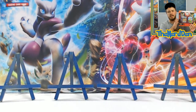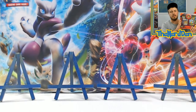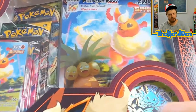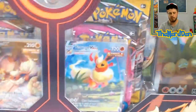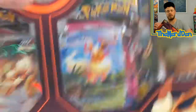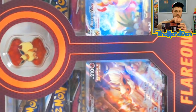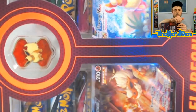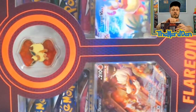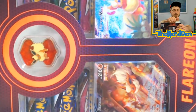Let's get back into it and open up this Flareon box. Again, we've got the nice cards, the jumbo, beautiful coin, wonderful pin — these things are super fun to open. I think the Pokemon company needs to come out with more of these, maybe bring in some of the other Eeveelutions for sure.